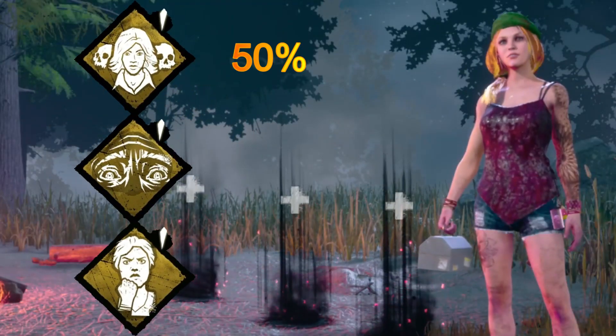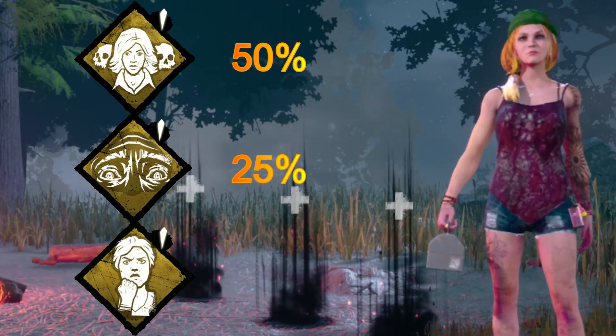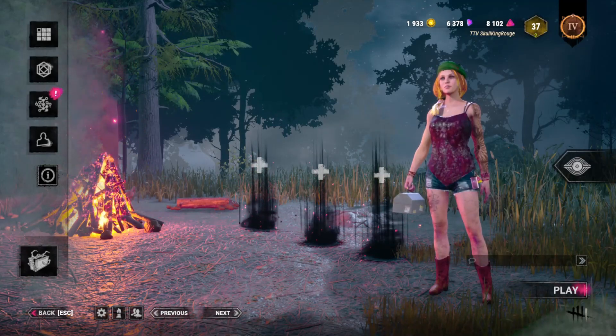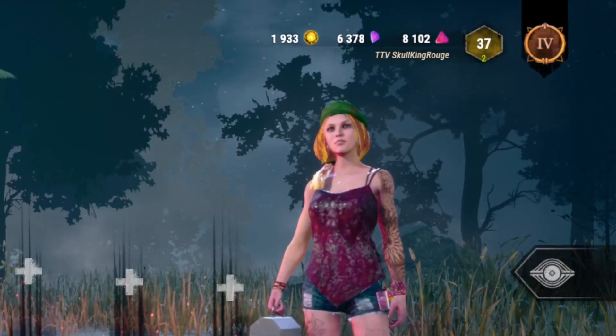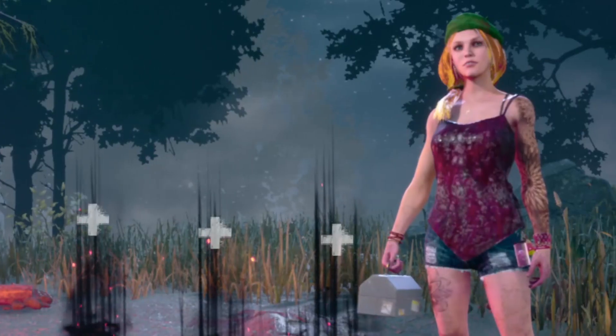With Soul Survivor you get a 50% bonus to opening exit gates, Wake Up gives you 25%, and Resilience brings in the rear at an additional 9%. With these three perks combined, you don't have to worry about fighting the killer for the hatch — just let them have it and escape on your own as a strong, independent survivor main.